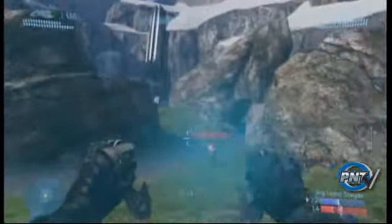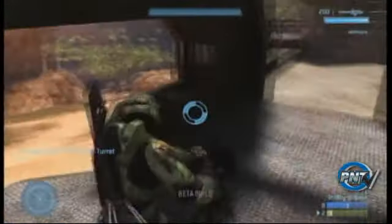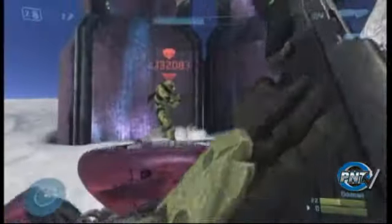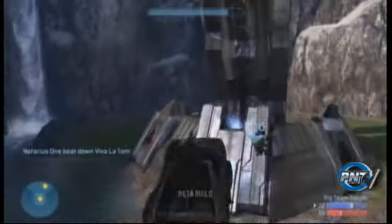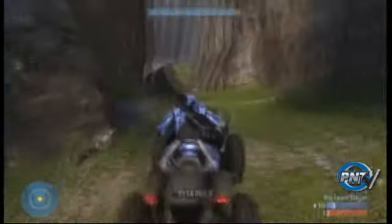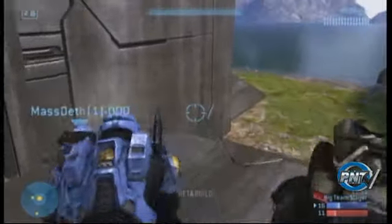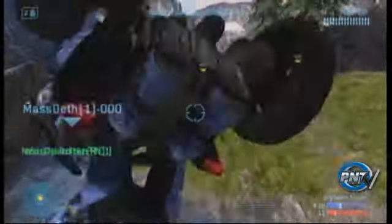Dual wielding the Spiker - the brute version of the SMG, not very accurate and doesn't do a whole lot of damage - is the way you gotta go if you wanna kill anyone. There's a few other cool things like removing the turret from the tripod and using the missile pod. Vehicles: we still got the usual ghost, banshee, warthog - they all look a little nicer - but we got the mongoose. The mongoose doesn't have any guns, but you can carry another passenger who can shoot, just like sitting in the passenger seat of the warthog.